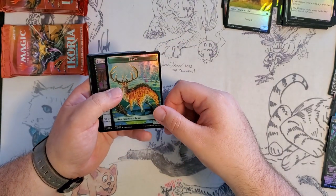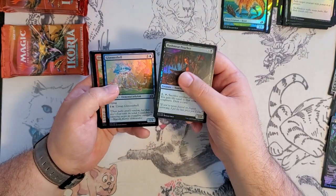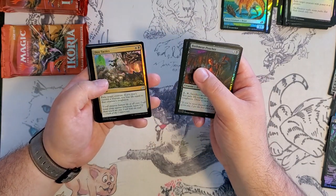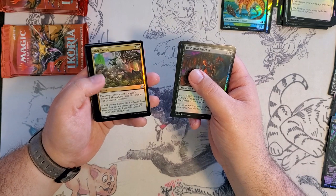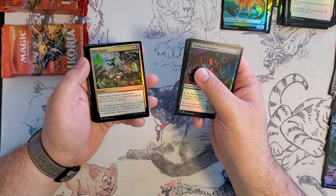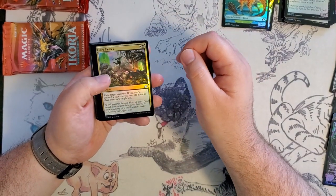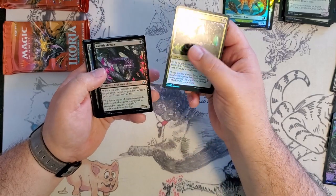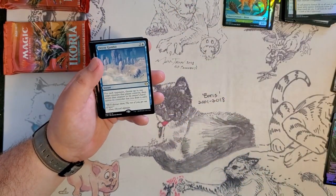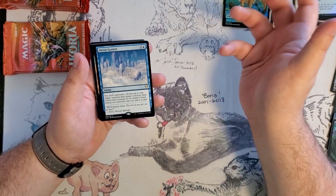Next pack, our token is a Beast. Bushmeat Poacher, Glimmer Bell, Forbidden Friendship, Serrated Scorpion. Dire Tactics — that is a good card. It's two mana, an Orzhov spell specifically: exile target creature. If you don't control a human, you lose life equal to that creature's toughness, but if you do, it's just a freebie. Zygoth Mamba, and a Forest for our land. Maybe a Mountain in the next one — that'd be kind of sweet, then we'd hit one of each without duplicating. Although I may have just jinxed it.